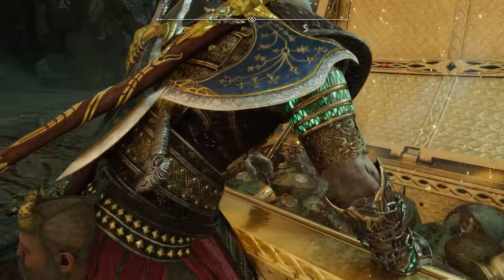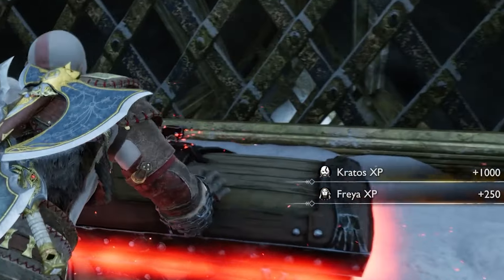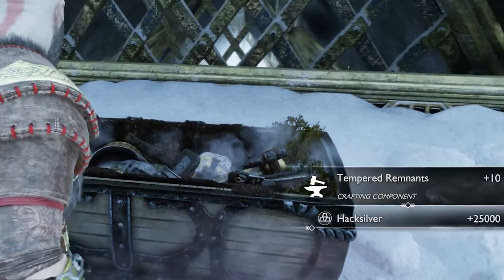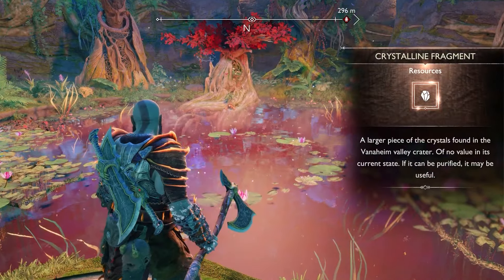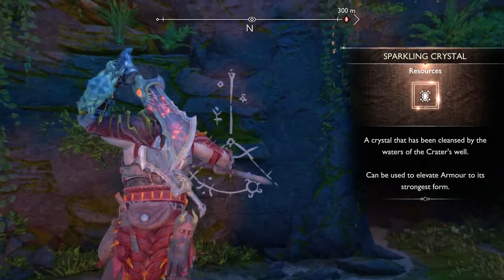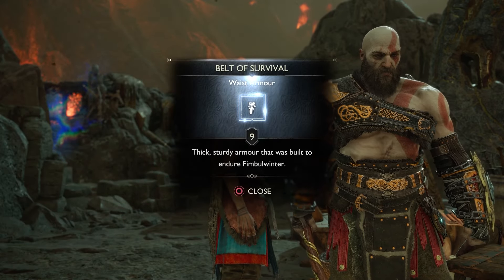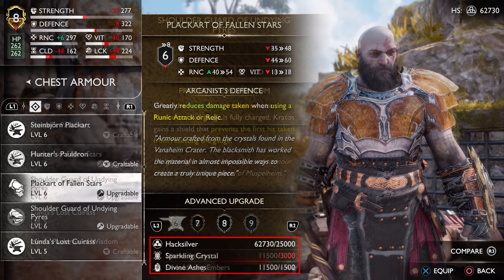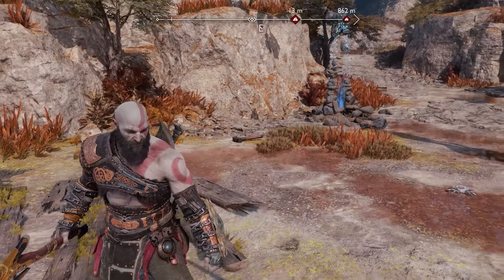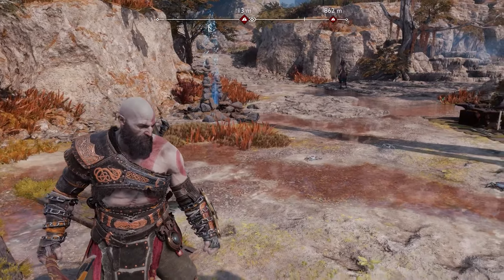The chest piece requires some smoldering embers, which you get from Muspelheim challenges. The wrist requires tempered remnants, which can be found in chests in a specific endgame activity I don't want to spoil. The waist needs some sparkling crystals, which you can find in the crater area of Vanaheim. Beyond that, the rest is just hack silver and basic resources — which is definitely not true for other armor sets, especially at higher level upgrades. The armor also looks really cool when fully upgraded — a lot darker with subtle gold touches.